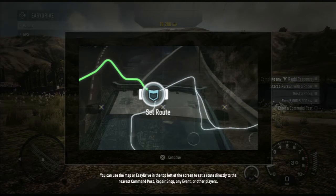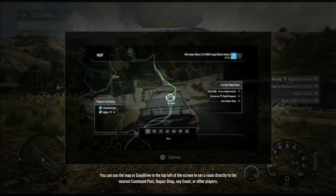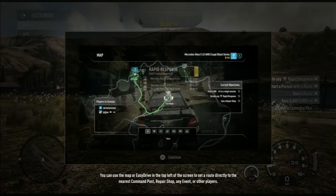You can use the map or Easy Drive in the top left of the screen to set a route directly to the nearest command post, repair shop, any event, or other players.